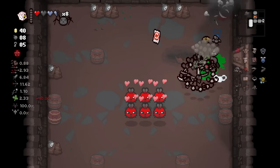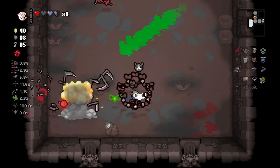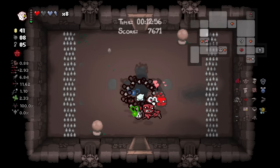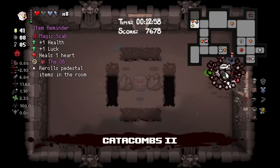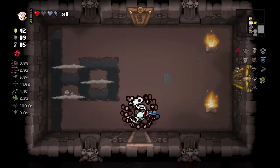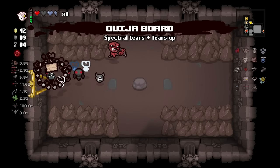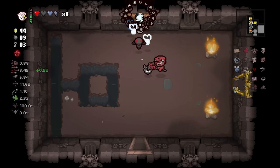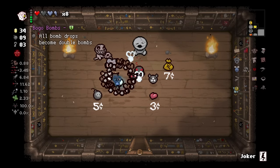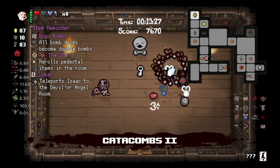I don't think I've ever seen this room appear so often. And also, where is our shop? Where is our item room? Are they next to each other? I bet they're next to each other — they're definitely next to each other. Now the tears upgrade and Spectral — so now we have Piercing and Spectral tears, which is great. And this is a horse pill. I don't know what a horse pill perk does, but we did it.